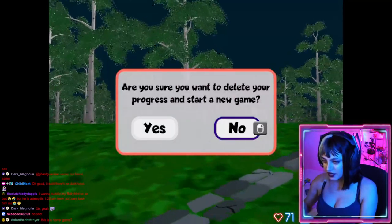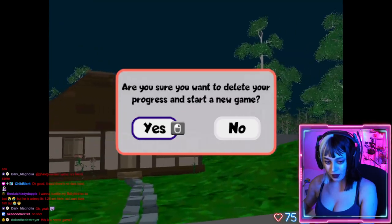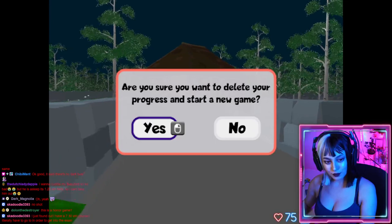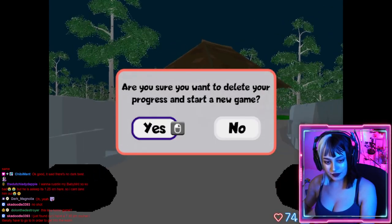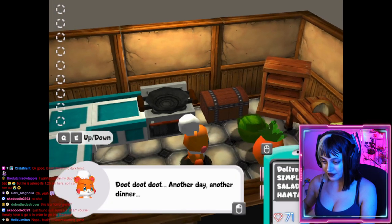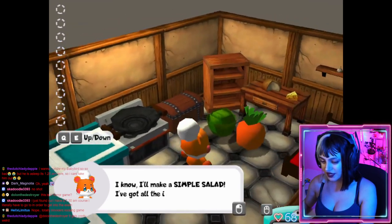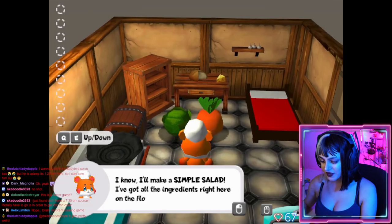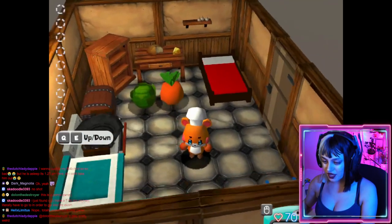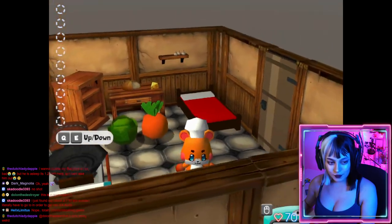All right, let's go ahead and start a new game. Is this a horror game? Yes. 'Do do do, another day another dinner. I know I'll make a simple salad, I've got all the ingredients right here on the floor.' Wow, it's so cute — look how cute this is!